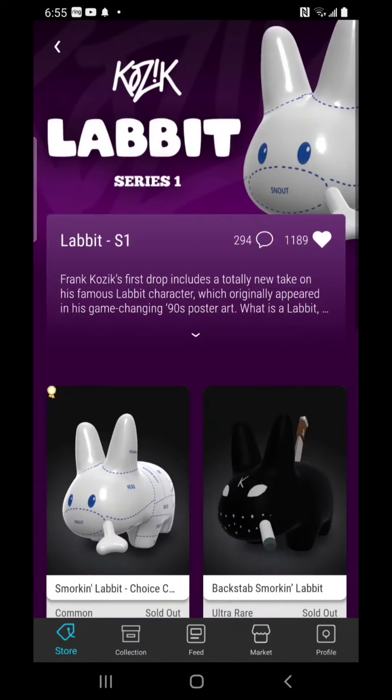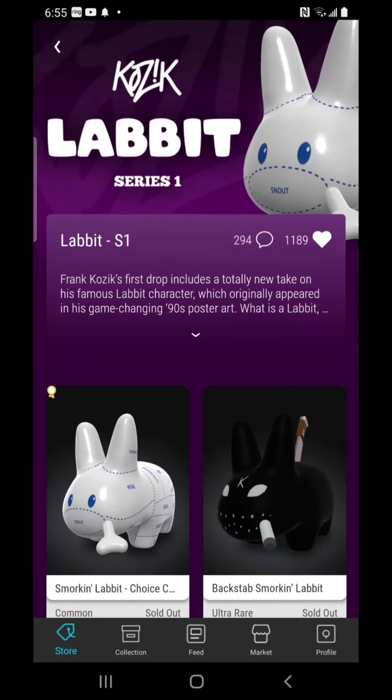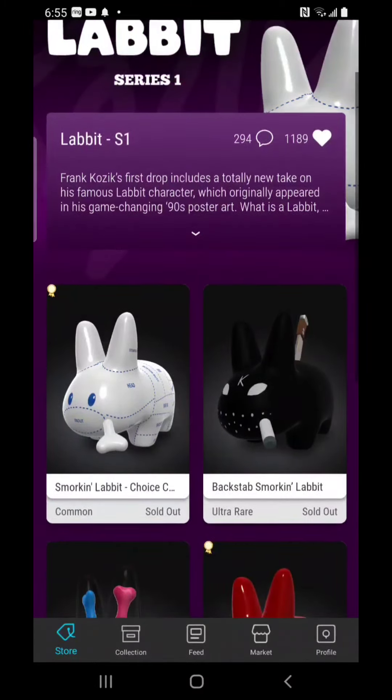On the drop, I was unlucky enough to get an error code when I tried the Clock Gate 2.0 to snag one of the Backstab Smorkin Labbit ultra rares. There were only 888 of them and probably a couple hundred thousand people going for it, many of whom were well versed in drop tactics and probably used methods like multiple emulators or running scripts. So the chances were slim, but I wanted to try anyway.